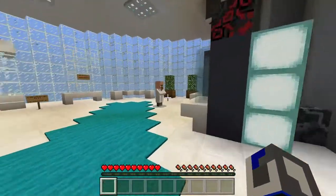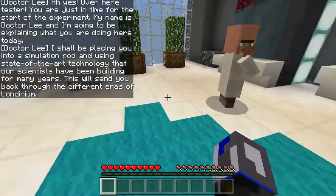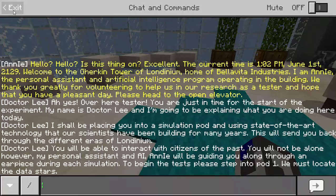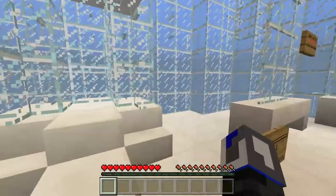There's a gigantic bridge leading to the only room we can go. A character named Dr. Lee speaks: 'You are just in time for the start of the experiment. I shall be placing you into a simulation pod and using state-of-the-art technology our scientists have been building for many years — this will send you back through the different eras of Londinium. You will be able to interact with citizens of the past. My personal assistant AI, Annie, will guide you through an earpiece. Please step into pod one and locate the data stars. Watch out for data glitches in the simulation.'